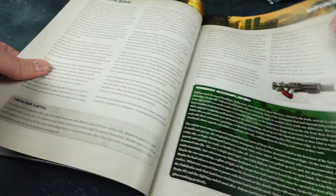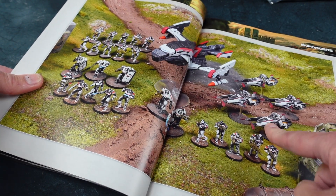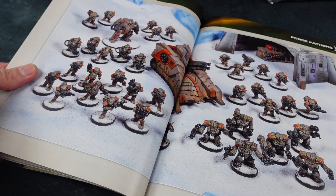You can see the weapon types at a glance, which is handy because it can be hard to identify all the different options. These are the enforcers from Dead Zone. There's a nice vehicle there, and jet bikes — which are in this set. All the different options are presented clearly, and if you're into building lists there's certainly a lot to go on here. Then we've got the Forge Fathers, which are your space dwarves.